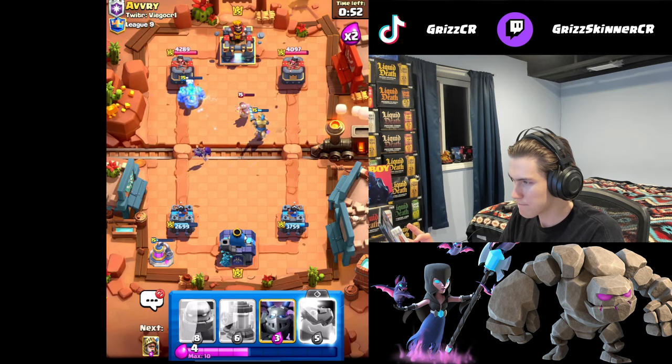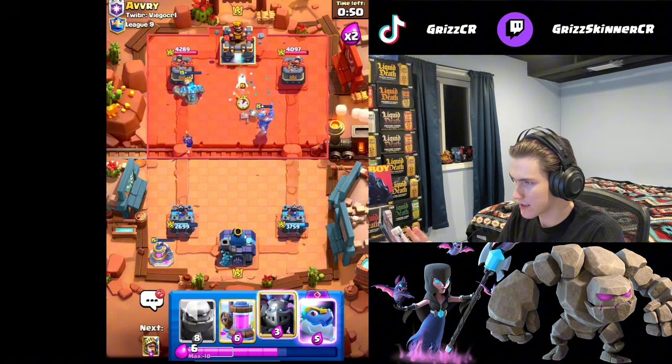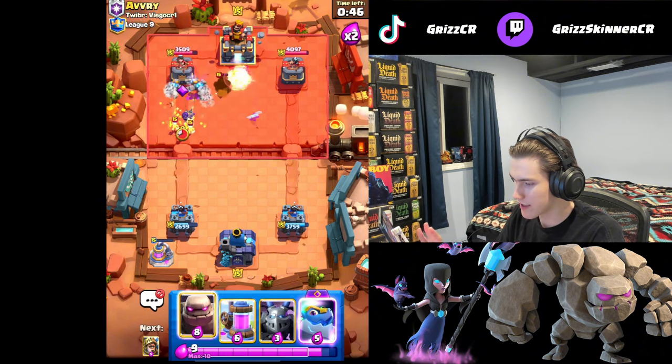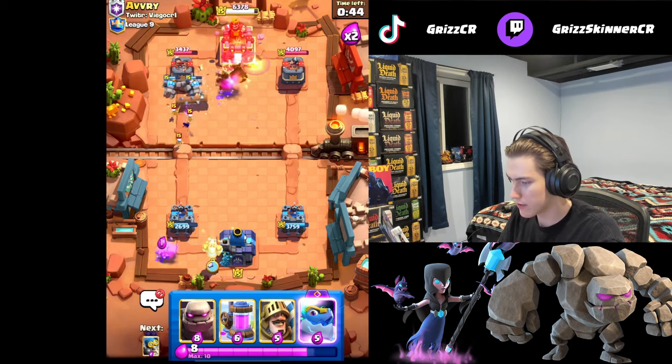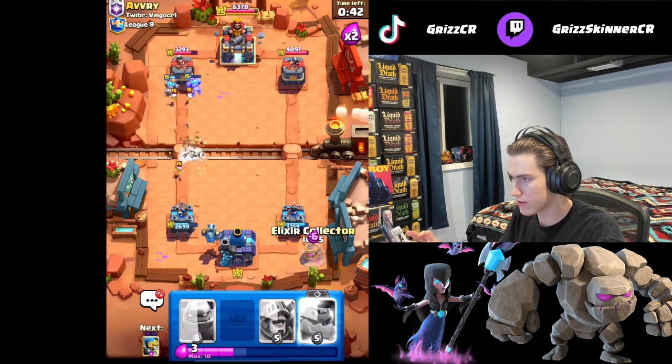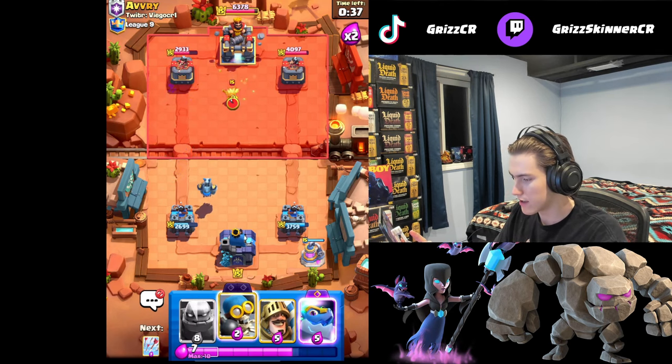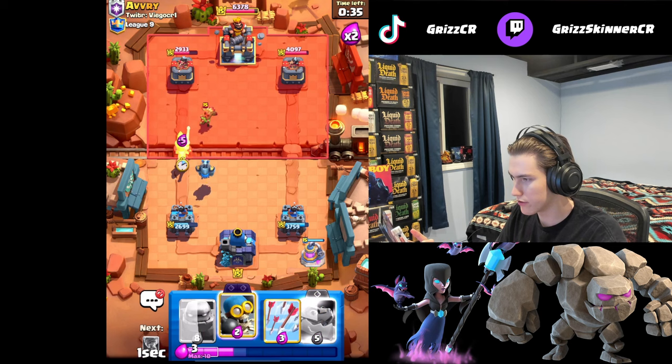We need to do something — we counter those. Let's get the Tornado for this. Nice, now Golem and Bomber should be free. Not completely free though, so I'm just going to cycle Mega Minion. Don't want to leak elixir. We're going to place another pump — we got some damage but now we're looking to do real damage.